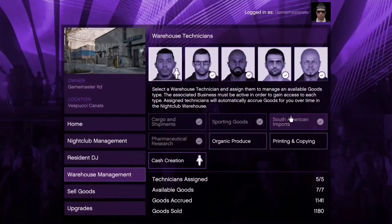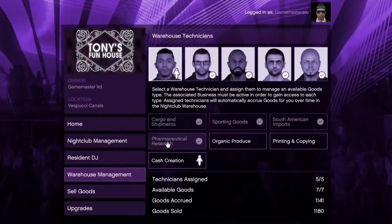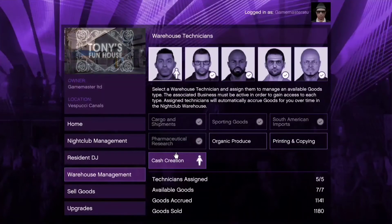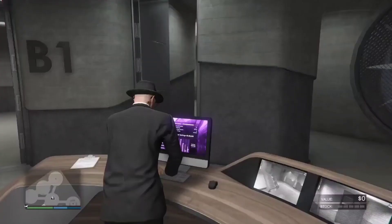Then you want to make sure that you've got your technicians assigned to: cargo and shipments, sporting goods, cash creation, South American imports, and pharmaceutical research on supply. This setup will make you a lot of money.